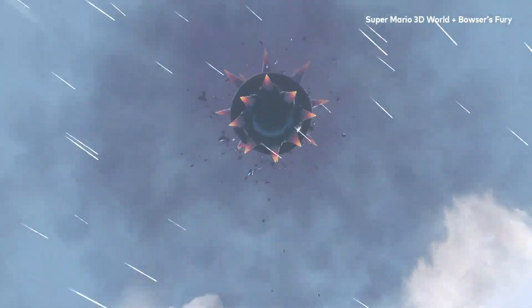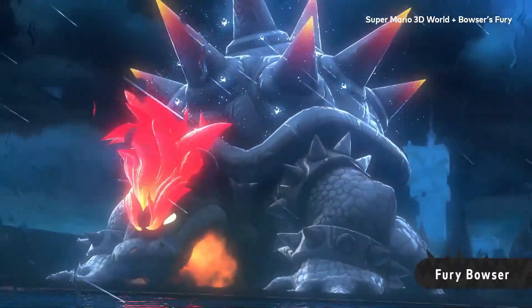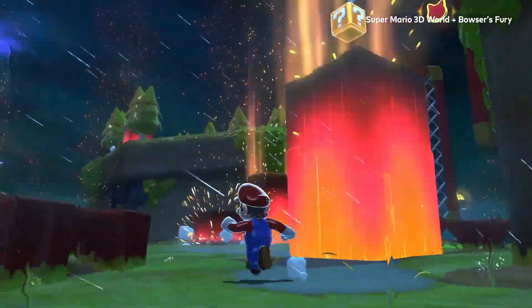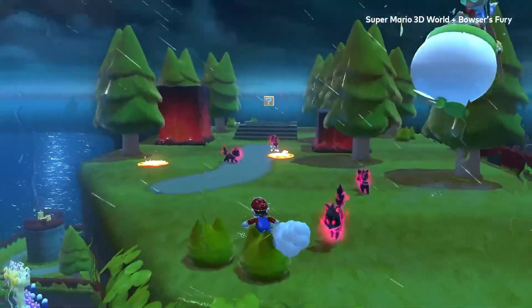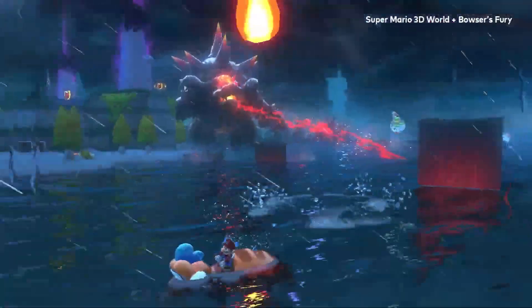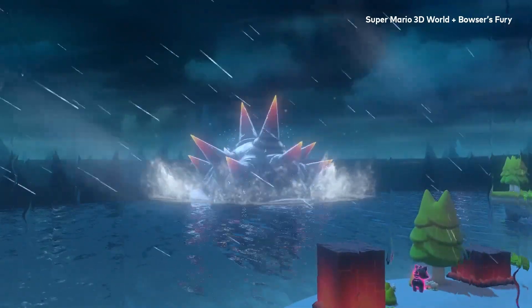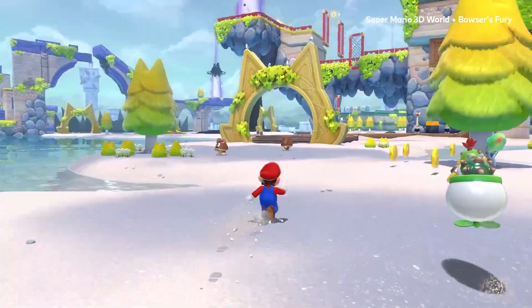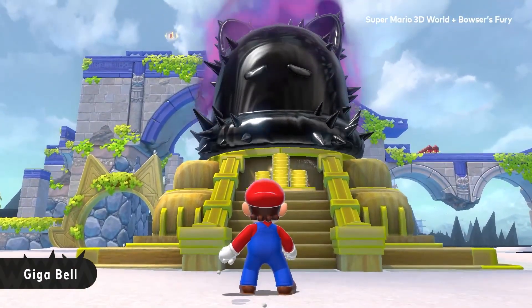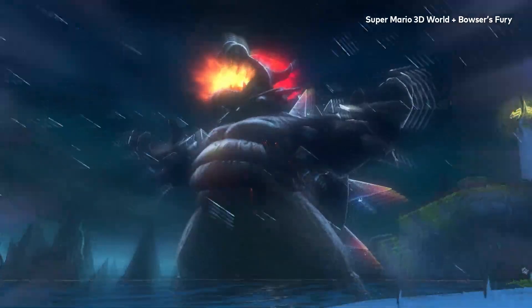Now the game's real seller is Bowser's Fury — a brand new mode specifically made for the Nintendo Switch edition. Players are sent to Lake Lapcat where they're threatened by Fury Bowser, an even bigger version of the already huge Bowser we all know and love. Players have to collect cat shines to access the Giga Bell, transforming Mario into a giant cat capable of defeating Fury Bowser. Throughout the adventure, you're joined by Bowser Jr., who is actually there to help you — uncovering secrets around the map, grabbing coins, defeating enemies, managing your power-ups, and more. A second player can control Bowser Jr. and help out, but if there's no second player, you can control Bowser Jr. and limit his abilities to assist how you see fit.